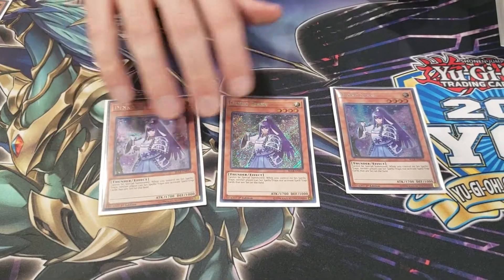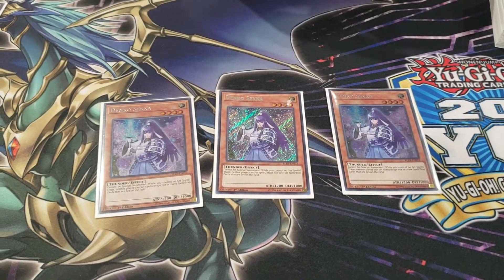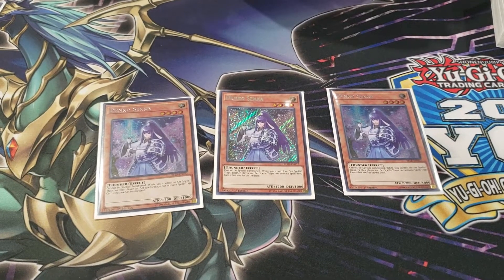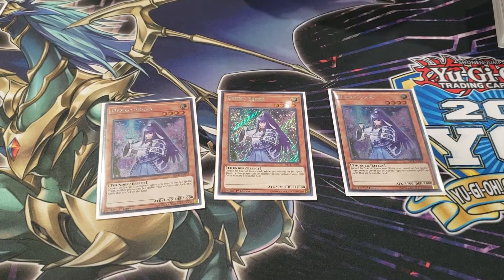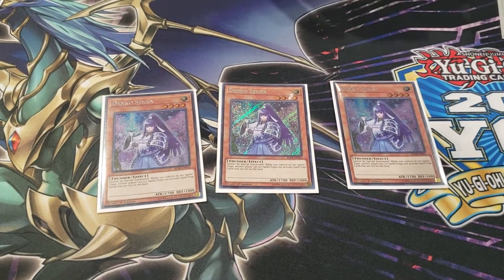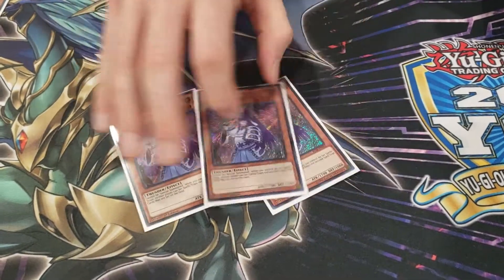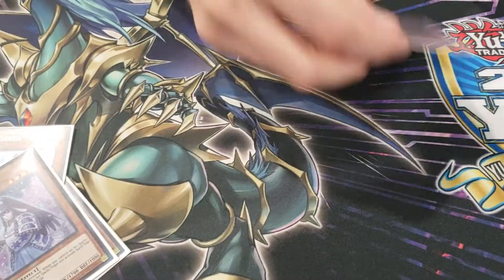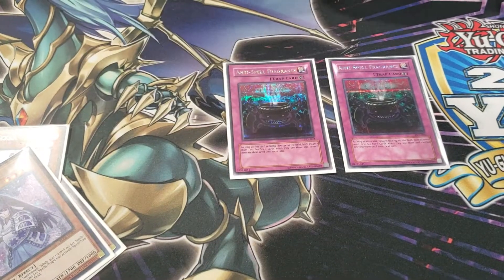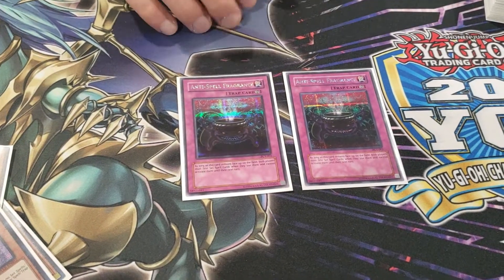Three Denko Sekka in the side — best card in the side deck. Don't run two; you want to see it as soon as possible. Waiting to search it with Thunder Dragon Fusion might be too late, so I ran three. Two Anti-Spell Fragrance for Pendulum matchups as well as Skystrikers — it's a good card, really cool secret rare.